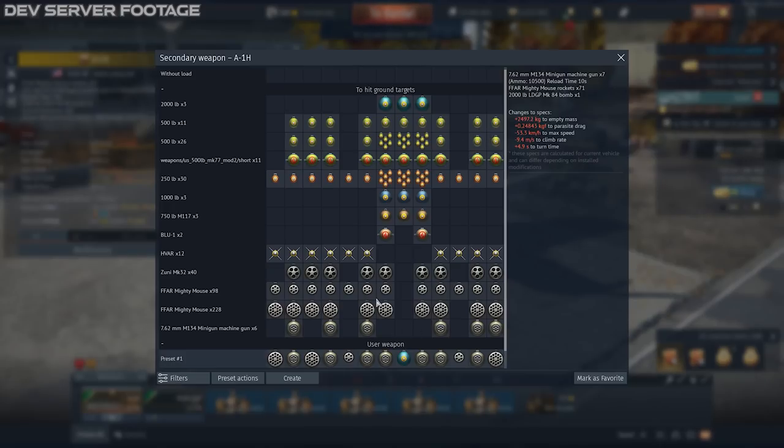Look at all these ridiculous weapons. 26 500-pound bombs — what?! This is insane. This is going to do an absolutely ridiculous amount of damage to anything it can find on the ground. 288 Mighty Mouse Rockets — crazy. A load of six, though you can actually do more than six. And 7.62 miniguns. Now these aren't going to be super effective against ground targets, but against aircraft these are going to be crazy. The weapon loadouts on this have some potential already for close air support.